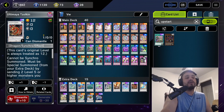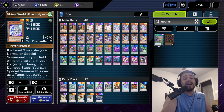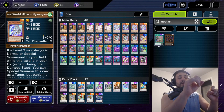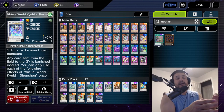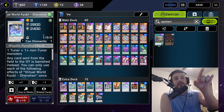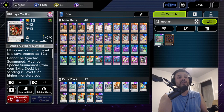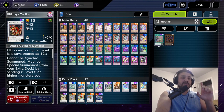Zolkin is a very good card. The fact that you can recycle your Crystal Wing with Nyan Nyan is great — say they out your Crystal Wing, you banish it with Shenshin to re-summon Shenshin, then you recycle Crystal Wing with Nyan Nyan and activate Zolkin's effect again to summon Crystal Wing again. There are a couple of very niche but powerful plays you can make with this deck.